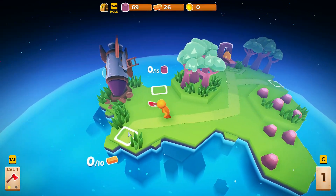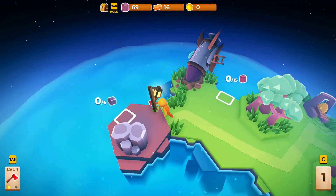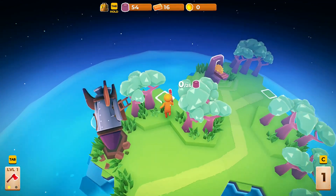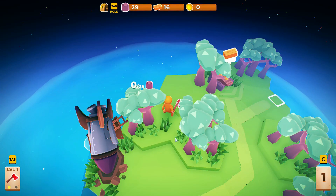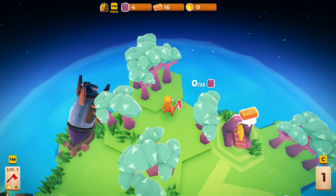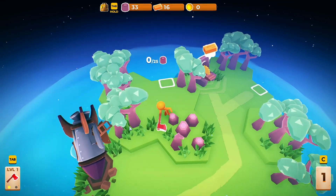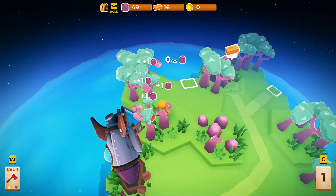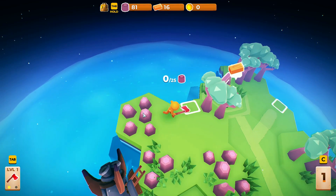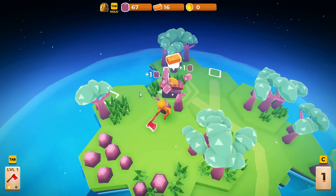We gotta get one more. There we go — 69. So this is where we're gonna use our refined wood, and then we can keep building here. We're building up our little planet here, or literally — universe, should I say. That's basically what this game is about. Just sit back, relax and enjoy it.